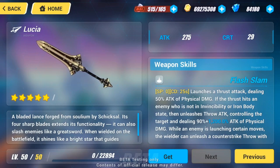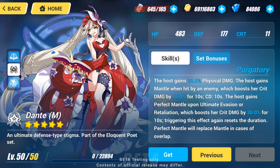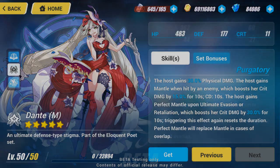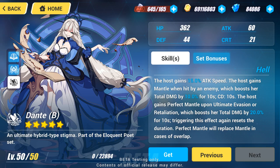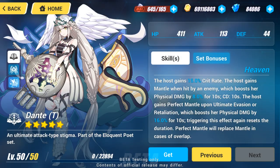Her signature Stigmata, Dante, is a physical damage set with decent innate passives, strong secondary passives, but with a defensive type trigger. Its secondary passive ability is named Mantle and Perfect Mantle. Mantle is activated when the host is hit, and Perfect Mantle is activated when a retaliation or ultimate evasion is performed. The T part provides an innate 15% critical rate increase. Activating Mantle provides an 8% increase in physical damage for 10 seconds with a 10 second cooldown. Perfect Mantle provides an innate 30% physical damage increase. Mantle and Perfect Mantle do not stack, and if both conditions are met, Perfect Mantle will be the buff that remains active.